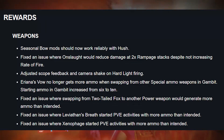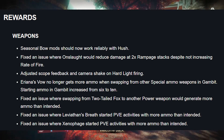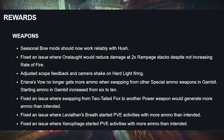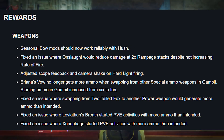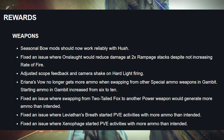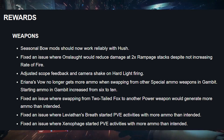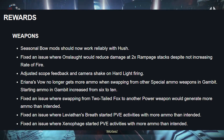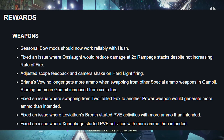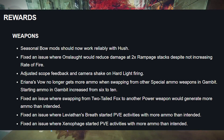Weapons: Seasonal Bow Mods should now work reliably with Hush. Fixed an issue where Onslaught would reduce damage at two Rampage stacks despite not increasing the rate of fire. They also adjusted the scope feedback and camera shake on Hardlight firing — if you're a fan of auto rifles, you're going to love that change. Ariana's Valve no longer gets more ammo when swapping from other special ammo weapons in Gambit, and the starting ammo in Gambit increased from six to ten.